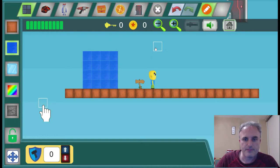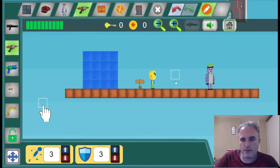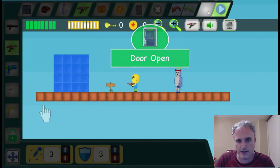Along the top we have our other game objects, so I can put the robot in, then I can put a weapon in. You'll notice the robot isn't moving, so we need to go into test mode. By clicking this slider up here it goes into test mode.